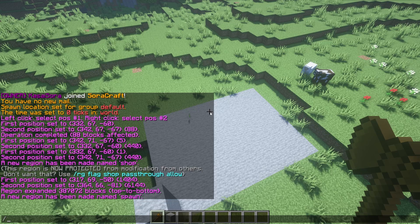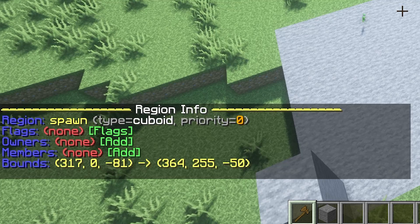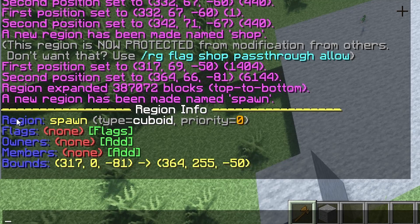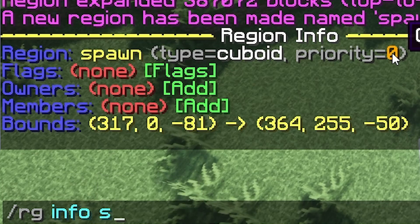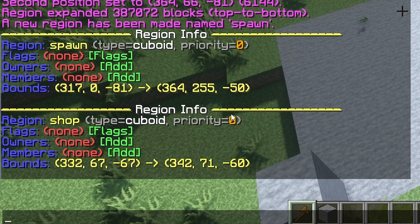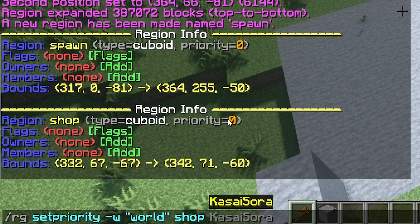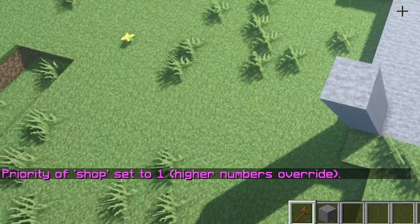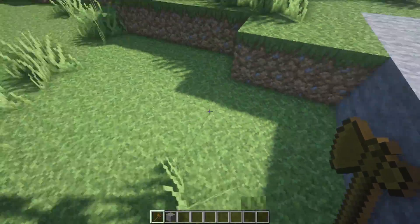To set priority, type region info and then the region name. Doing RG info spawn shows us the priority is zero. Doing RG info shop also shows zero. So we only need to make the shop region's priority higher — just click here and it will automatically fill in the command. Set the priority to something like one. As long as it's higher, it's good. So if people buy the shop, they can edit blocks inside while they can't outside of it.